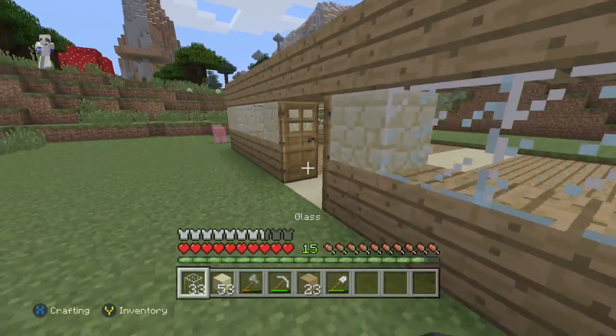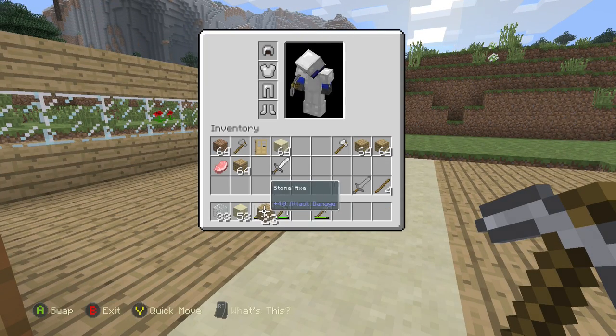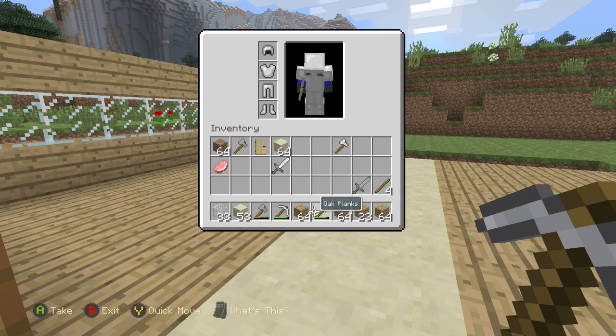So yeah, for now, the house that I'm going to be staying in is going to be mostly made out of wood, sandstone, and glass — basically just basic mining materials.